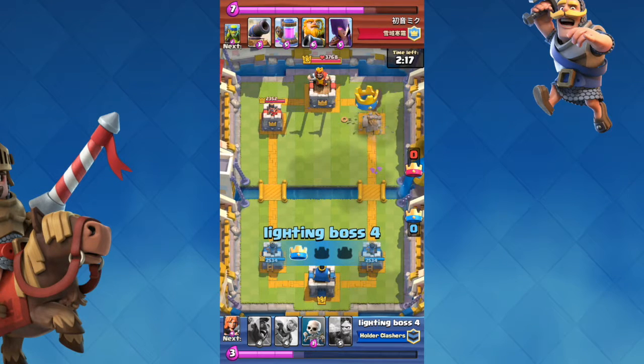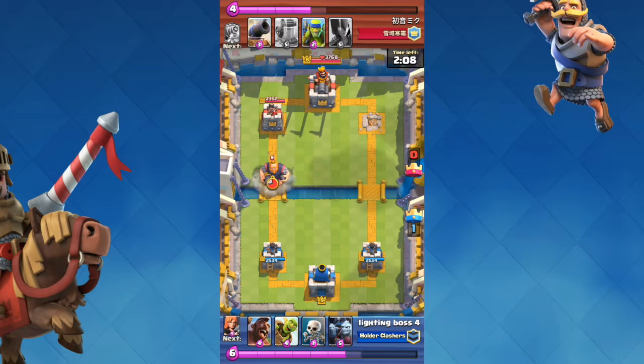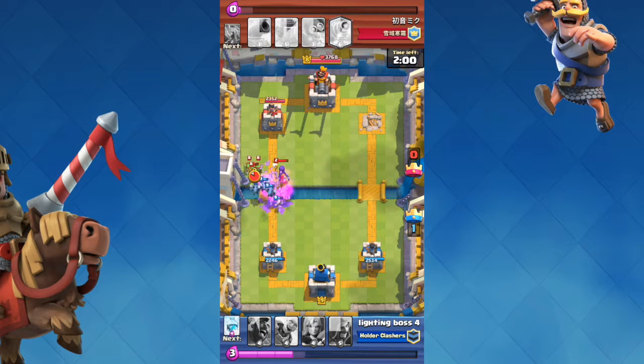I got a tower down in about two minutes and seventeen seconds. I'd only played four cards — Fireball, Valkyrie, Freeze, and Wizard — and already took out their tower. Now this person spawns in a Royal Giant, and I love skeleton-minion-hording a Royal Giant, it's so effective.